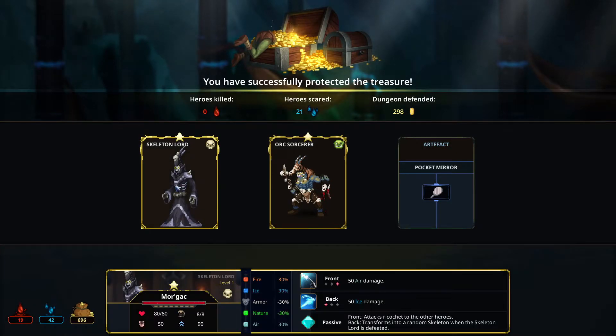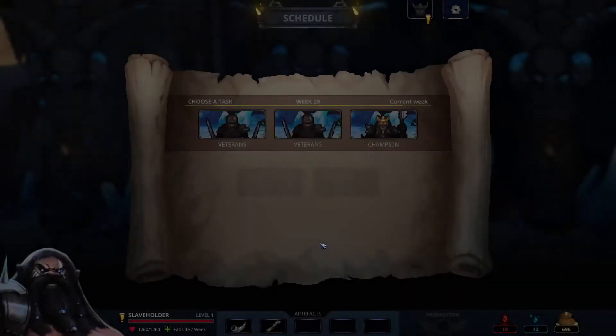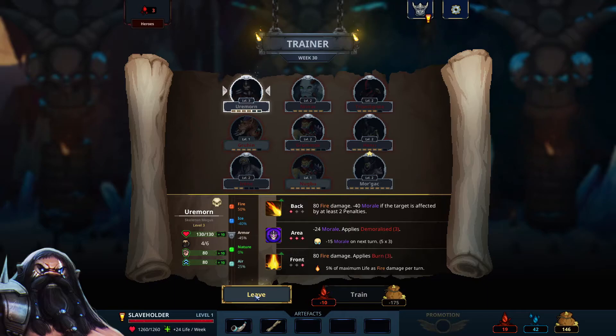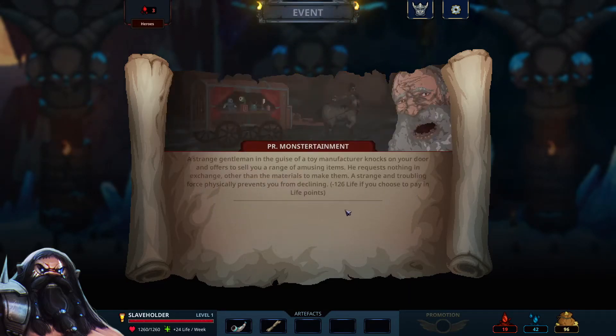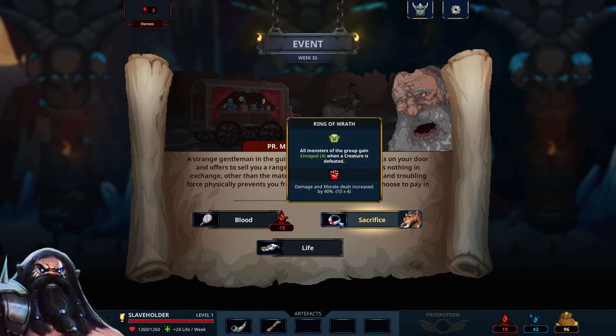We got skeleton lord — that's a good one. The sorcerer is also good but I think we'll go with skeleton lord, just to add more damage to the first room. Can we level him up? Yeah, let's do it — he's level two now. I think we'll level up the magus as well — he's almost at level four, the max level. Let's get the morale — why not, 50 gold. We can sacrifice the boar and get the Ring of Wrath — all monsters of the group gain enraged when a creature is defeated.